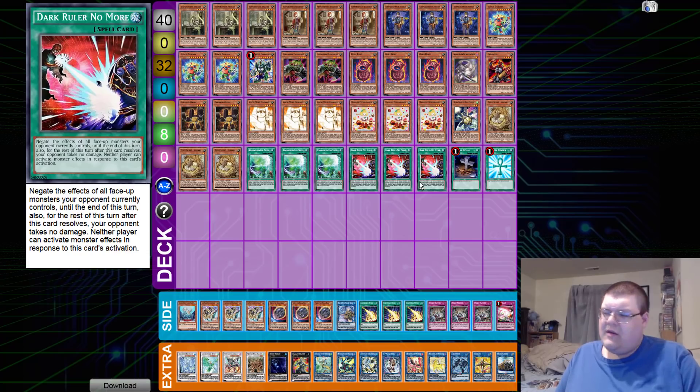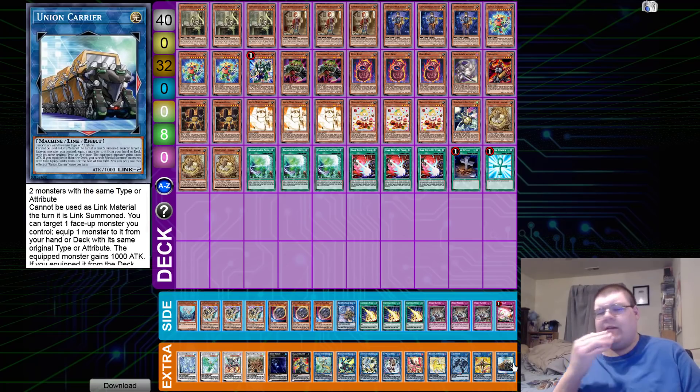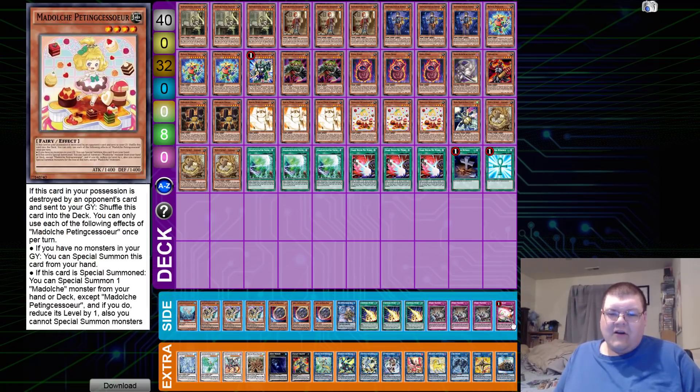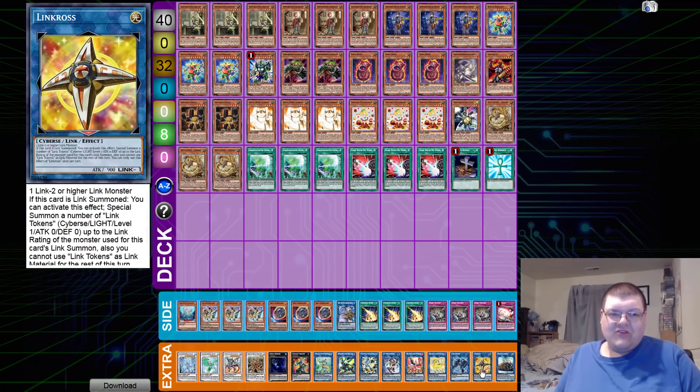Triple copies of Sign-E — Monster Reborn, not once per turn. Triple copies of Dark Ruler No More to stunt the opponent's advancement on their turn. One copy of Monster Reborn and one Foolish Burial — they're basically the same card. Down in the extra deck, we have one copy of Union Carrier: load Buster Sword onto Savage Dragon, what are you gonna do?